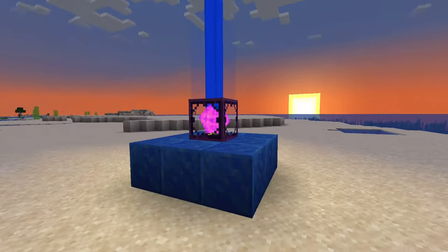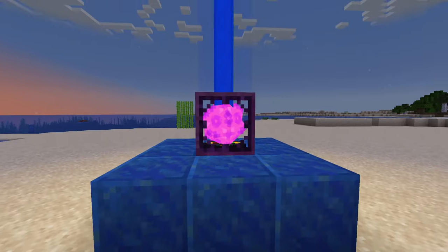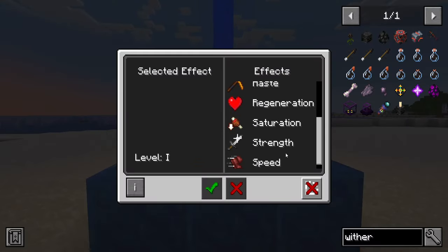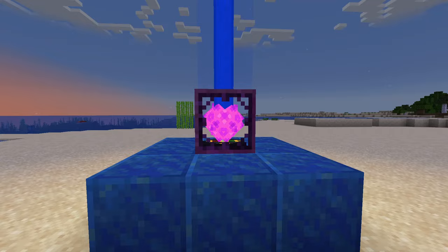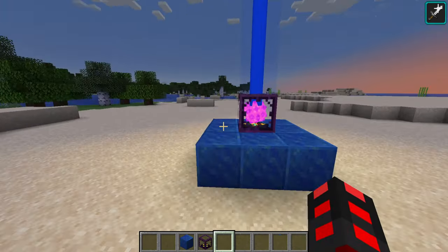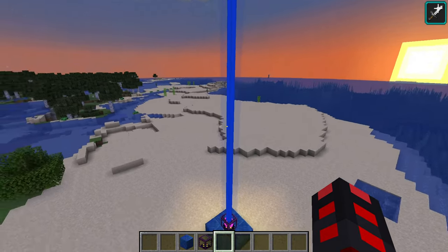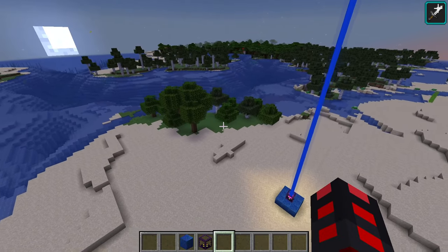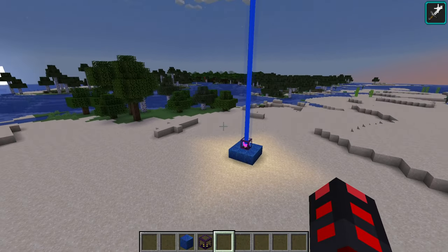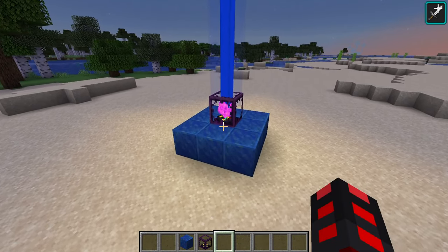With newfound access to the Withered Beacon, you are now incredibly powerful considering the effects it can give. You can go in here, click on anything, and get permanent strength really anywhere in the world. Make sure to do that before fighting any bosses that remain. Note that some bosses, like Ignis and in the future Leviathan, will require the Withered Nether Star again.